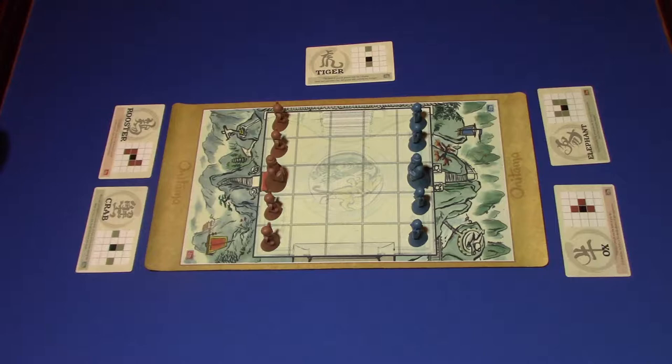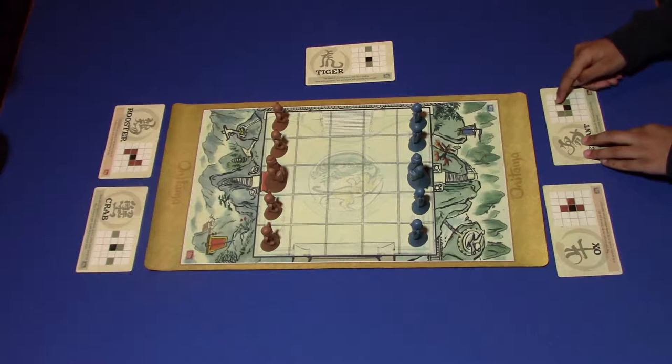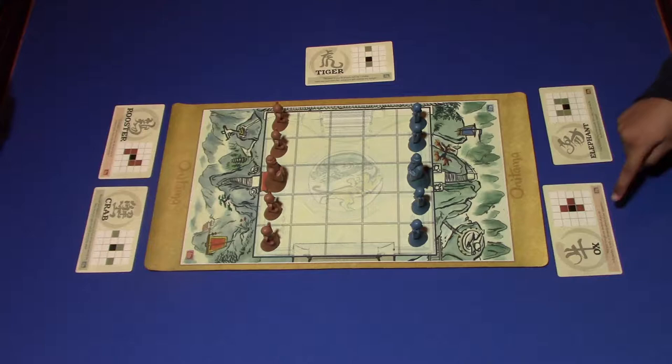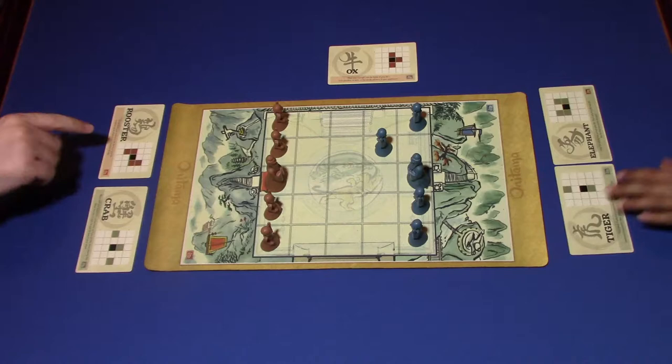Go ahead and make your first move. My cards say that I can move up, down, or sideways. The Elephant says you can move left and then up and then left and then up. I'm going to go with the Ox and move up. Swap out for the Tiger and put your Ox here, and then he'll get it next time.